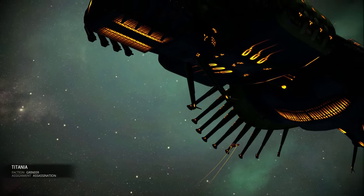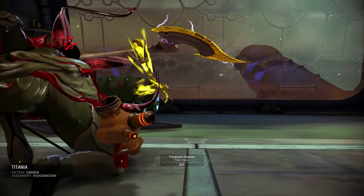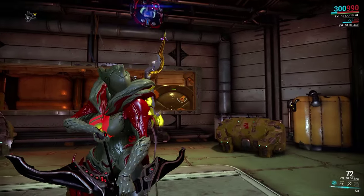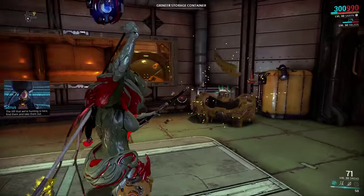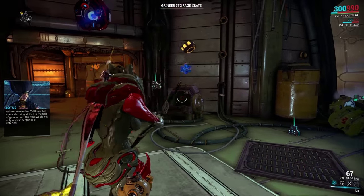Radiation and viral damage does great against the Grineer, but also Grineer bosses, and Tau Regor is one of those. So here we are - we are going to kill this boss with our bow filled with radiation and viral damage.